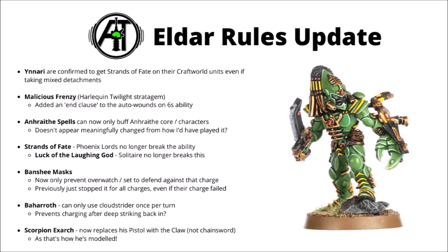There's a small clarification to Anwraith spells — they now only affect Anwraith Core or Character units. Maybe there's a keyword technicality I'm missing there, but I think that's how I would have played it anyway. Strands of Fate and Luck of the Laughing God both had units that could technically break them — Phoenix Lords no longer break Strands of Fate, and the Solitaire no longer breaks the Luck of the Laughing God rule. I don't think many people would have played it that they did; it just wasn't working the rule very carefully.